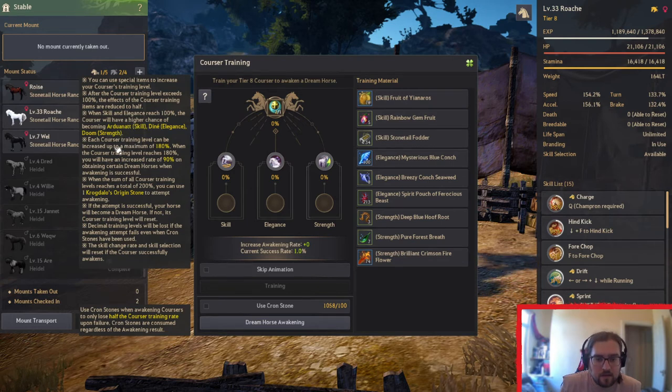Each Corsa Training level can be increased to a maximum of 180%. When the Corsa Training is at level 180%, you will have an increased rate of 90% on obtaining certain Dream Horses when awakening them. So basically, if you go to 180% you're more likely to get that specific one, but the extra 80% means you're going to need twice the amount of resources.